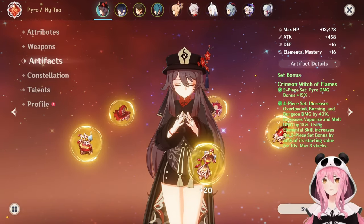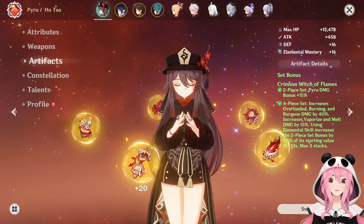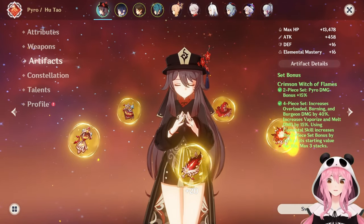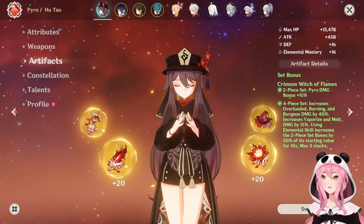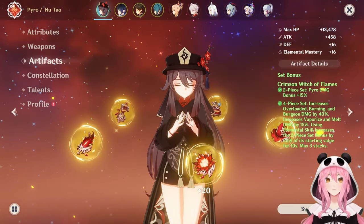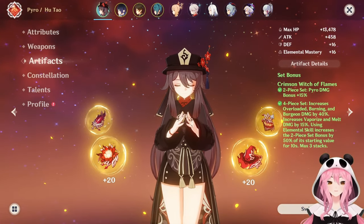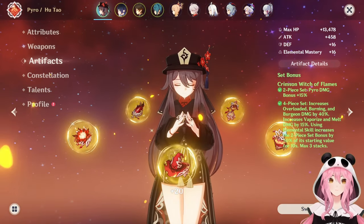Let's move on to artifacts for Hu Tao. As you can see, I'm using the Crimson Witch of Flames set, which is honestly a great set for any Pyro character. It gives bonus Pyro damage and increases Pyro-related reactions — in our case, increasing Vaporize by 15%, or Melt by 15% as well. I do not recommend farming the Crimson Witch set directly. Instead, go to a Strongbox at any Alchemy Station in any town and trade in your bad artifacts to hopefully get some good Crimson Witch pieces.